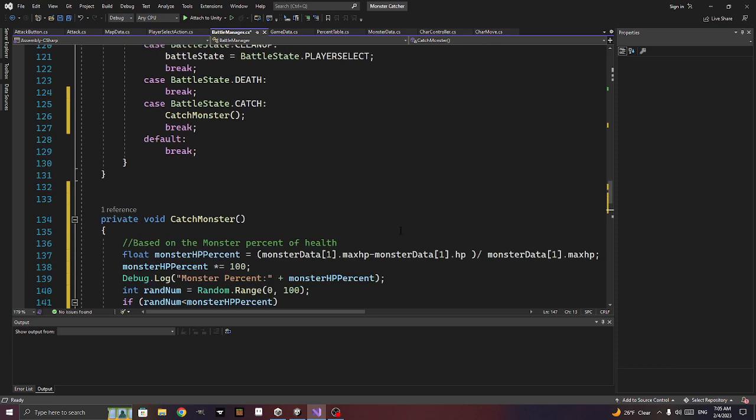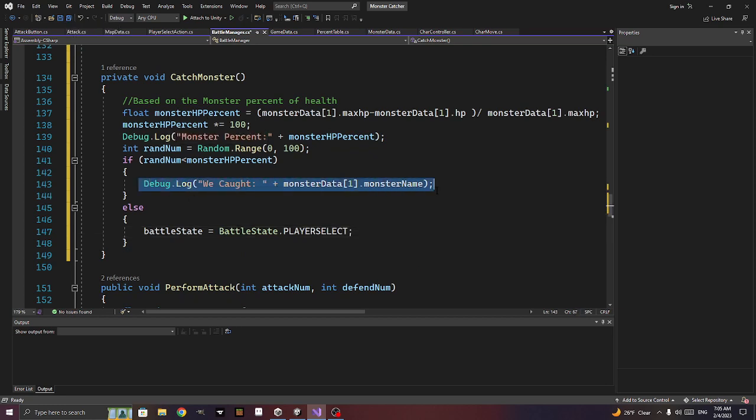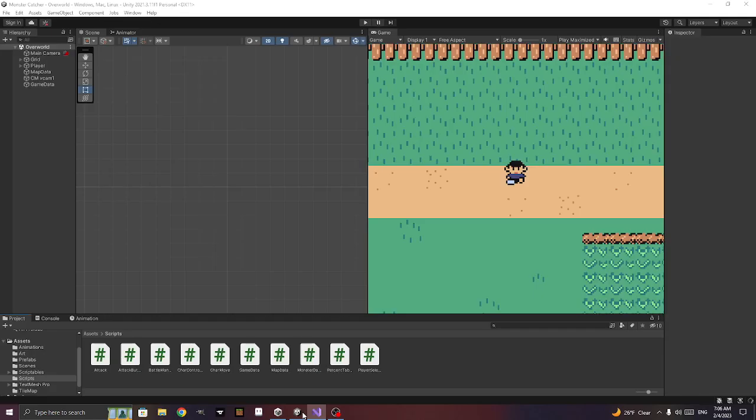I'm not sure how Pokemon works if you don't catch it — whether you lose your turn. For our example we'll just go back to the player select state. We still need to add text descriptions for everything that happens, so there'll probably be at least two more episodes.